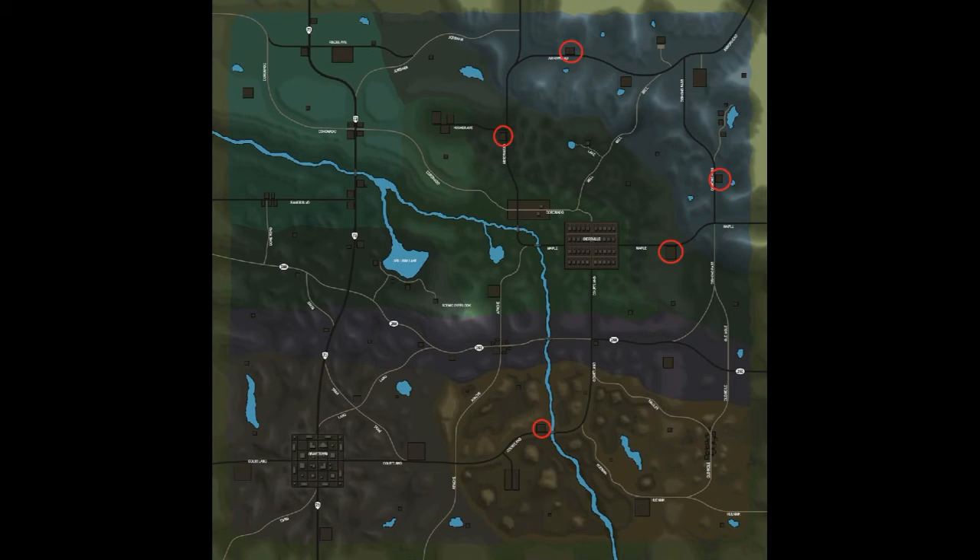The Neil Armstrong Trophy requires you to travel 1,000 kilometers. Represented in the picture is the location of gas stations, and as we all know the fastest way to travel is by bike.